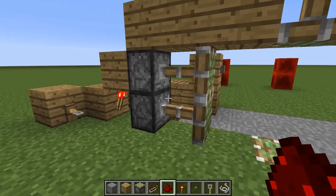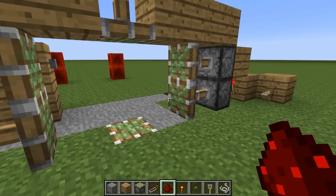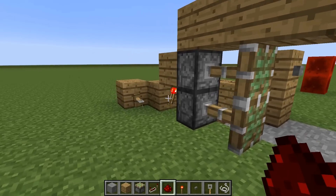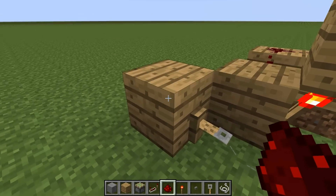So the next thing is to make certain that these pistons right here retract in perfect time with the others, both from the tripwire and the button outside. The tripwire hook is going to charge this block, so this is where you're going to get your power from.